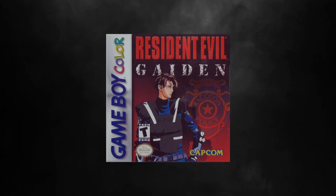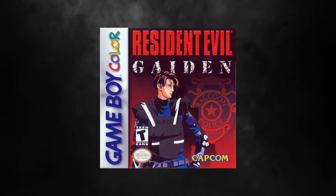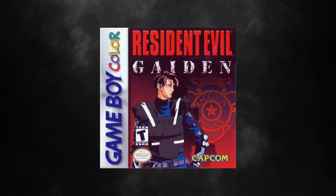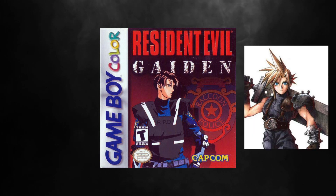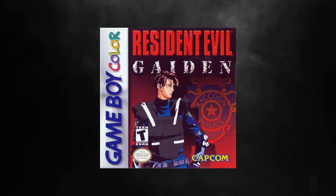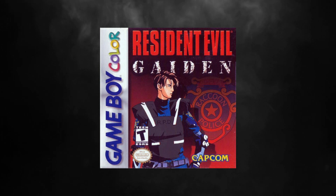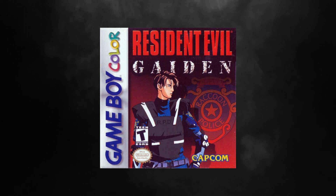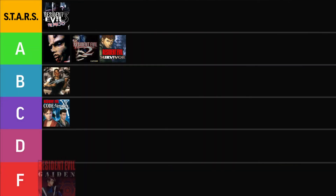Resident Evil Gaiden. The box art for Capcom's first boat-romp Resident Evil title is painfully boring. We have a pretty plain-Jane drawing of Leon that doesn't really belong in the series — he's in wonky body armor with elbow pads that look like they should be on Cloud Strife's shoulder. It's like they didn't know what to do, so they threw in a slightly transparent RPD badge in the background and headed to lunch. All the red is overkill, and the Gaiden subtitle is textured in almost 3D, which clashes with the otherwise 2D simplistic art. It's also spaced so weirdly compared to the main title that it's almost distracting. Resident Evil Gaiden, I'll be your guide into the F tier.